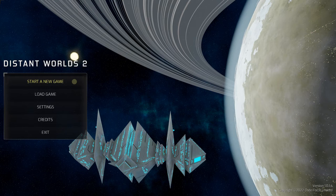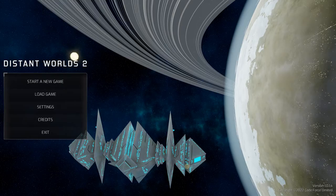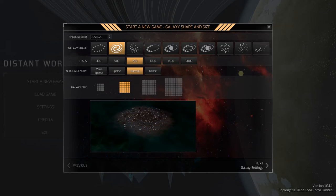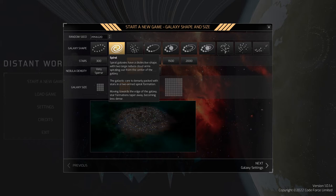On the start screen it's pretty simple - settings would be the only thing, but I'm going to keep these all default except I've turned off the sound so it doesn't distract us. We're going to start a new game. When you start a new game of Distant Worlds, whether it be Universe or 2, there are so many options for how you can set up your game. We don't have any mods yet - we're going to play straight vanilla. Galaxy shape: we're going to play a spiral galaxy, that's the default.